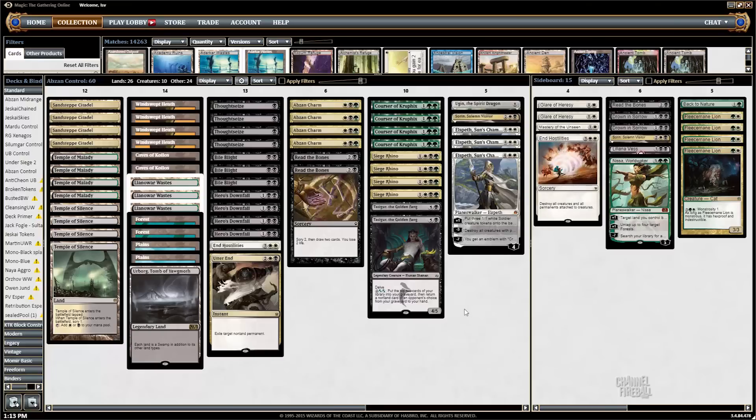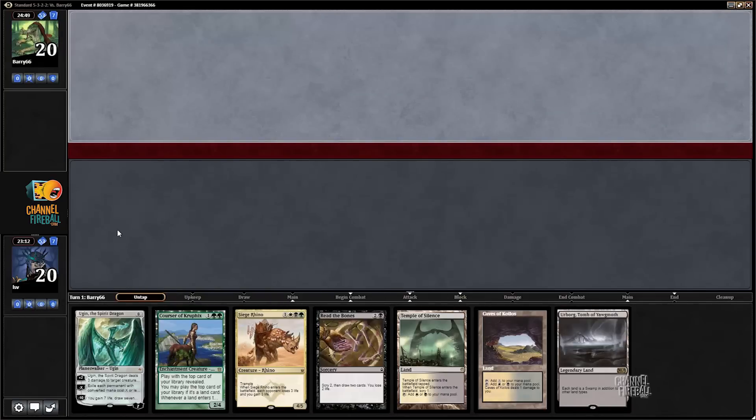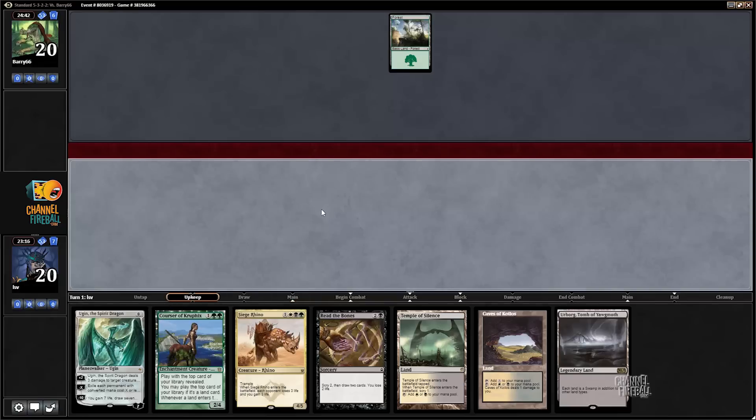So, an eight-player event — let's see how it goes. My opponent kept seven cards. I am on the draw. I'm going to keep this hand. It is lacking in green mana sources, but on the draw with a Temple of Silence, I've got confidence I'll hit some.